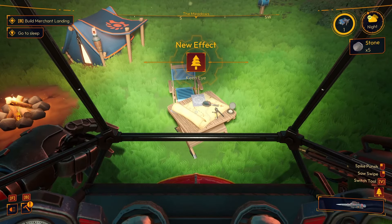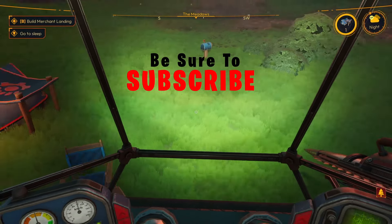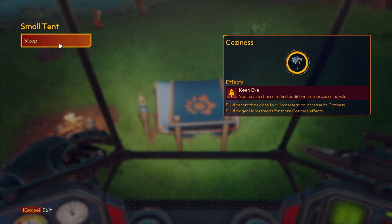Cozy level is now at level one and we have a new effect which is Keen Eye. We're going to enter the tent to sleep for the rest of the evening. Once you do that, you can see what coziness levels do for you. With Keen Eye, I have a chance to find additional resources in the wild. Build decorations close to the homestead to increase the coziness level, and build bigger homesteads for more coziness effectiveness. So when I'm out collecting resources, I have a chance of getting extra resources while in the wilderness - which is super helpful.